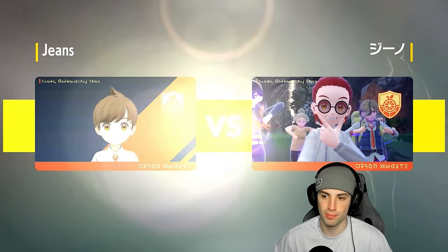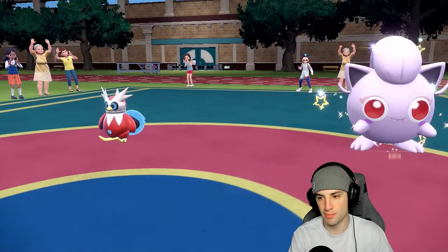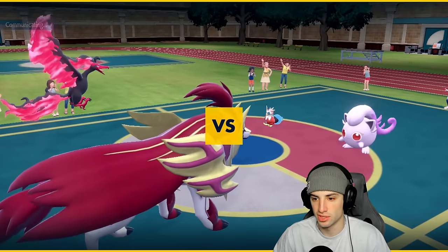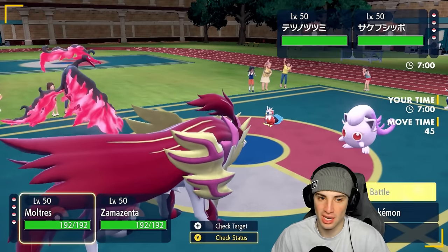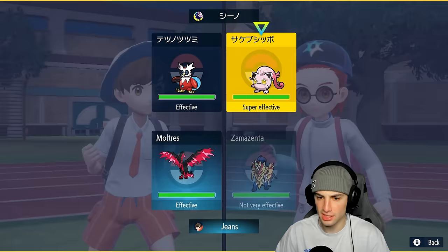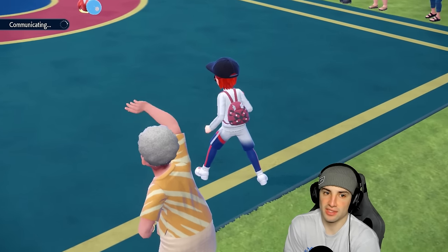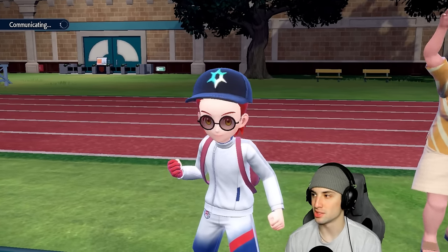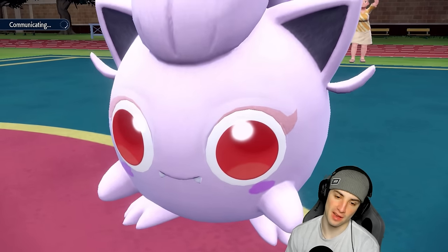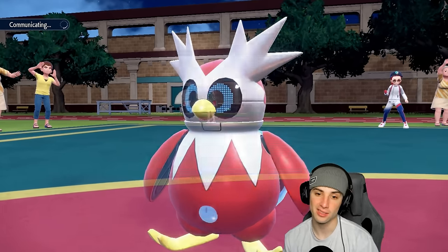I think it's going to be Calyrex-Ice leading, and if so I might just hard swap for rain. We just need to get Pelipper's rain out. They end up leading Iron Bundle and Scream Tail. I'm going to Terastallize for a defensive boost, get off this Tailwind, and Heavy Slam into Scream Tail — that's our best interest. If I can get off Tailwind with this tera type we'll be thriving. Iron Bundle might just Protect — he withdraws Scream Tail and brings out Zapdos.